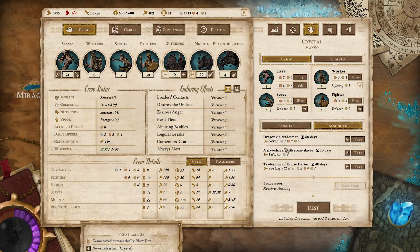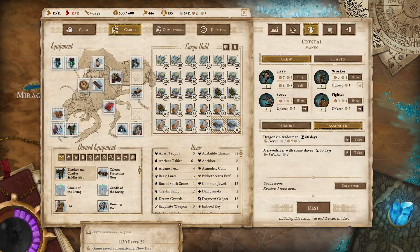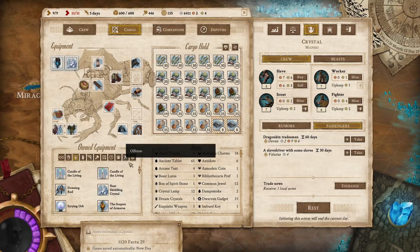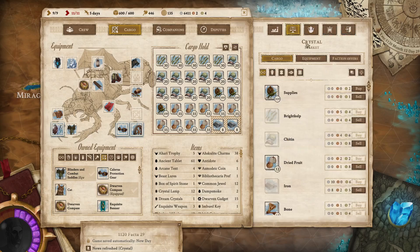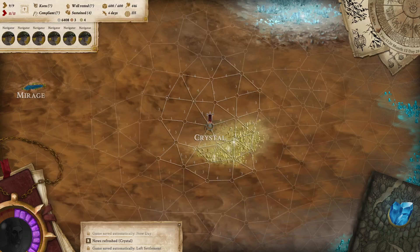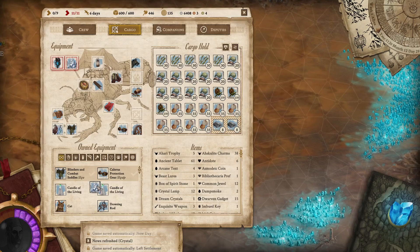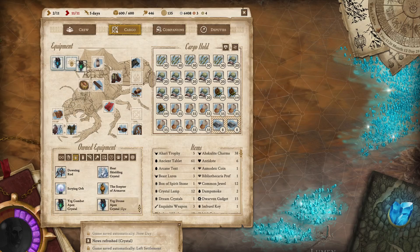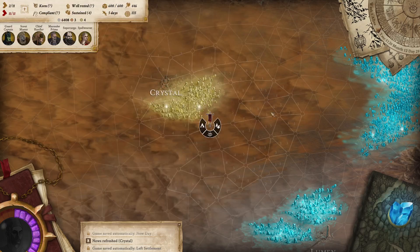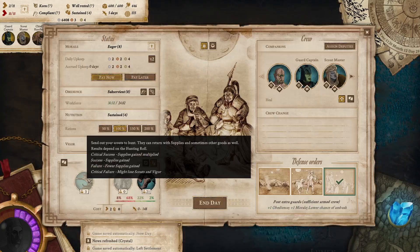We'll rest here. Anybody from Torzeg? Sure, why not — come along. Get some free vigor, swap out your equipment, shield crystal, sunglasses. Leave, cross the crystal field, swap out your crystal. Now, do we want to bother forest marching? I don't think we do, but let's try and get some free supplies.